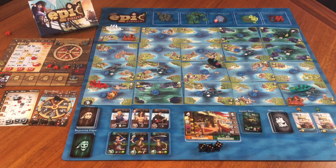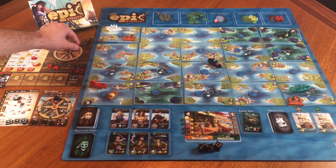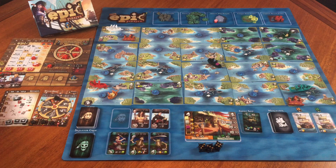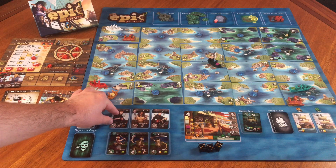Without further ado, let's get started. I am the first player — everything's already set up. I'm going to skip the first two actions and go right to crew up. I'm picking up Lieutenant Flint, who helps out my Captain Wendy Bird with combat numbers of four, five, and six — so every four, five, and six I roll is worth two hits each. The bonus action is every time I plunder, I can move the navy two spaces, which is going to be very helpful to keep the navy away from me.